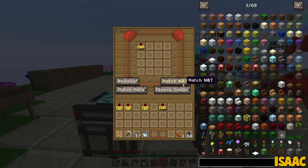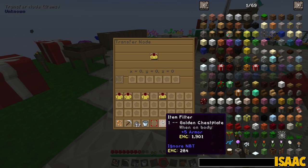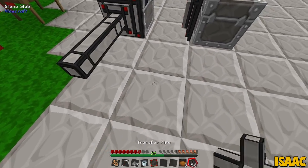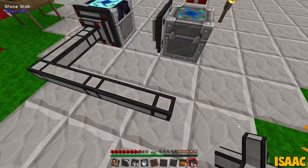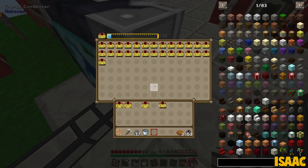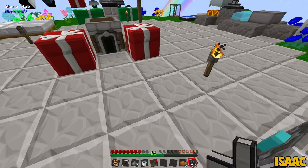So two filters - one of them is going to be for the golden chest plate that's broken. I think we have to match NBT or ignore metadata, I'm not quite sure which one it is. We have to match NBT - that's an advanced Java term - because we want to make sure it registers the durability. We have to match it.